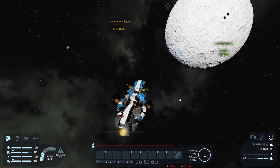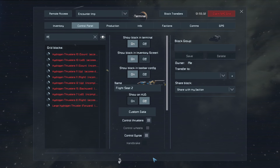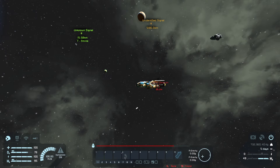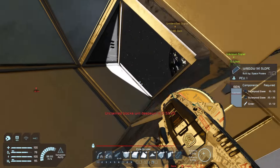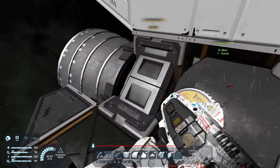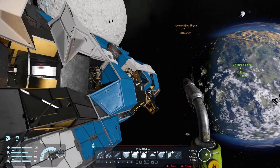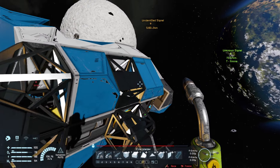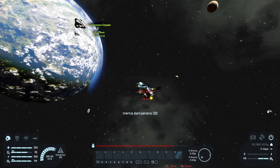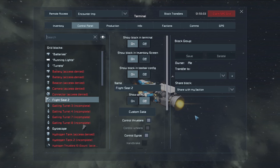Now where is our ship? I have no idea. Why are we gaining speed? The thrusters — they're on override, some of them. That's not good. We are pretty much losing control here.